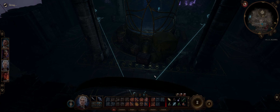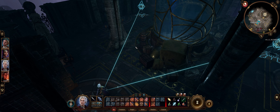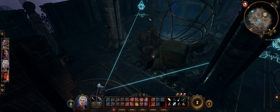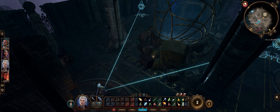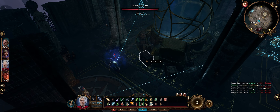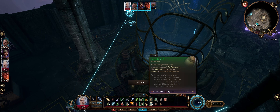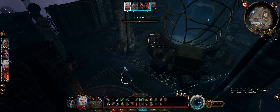Welcome back everyone to Baldur's Gate 3. We've just gotten to the tower and I need to disable these arcane turrets. Let me check - do I have any blunt stuff? Let me examine. That could deal damage - amazing. Okay, that one's deactivated.